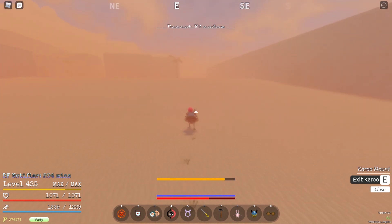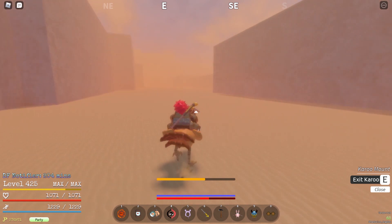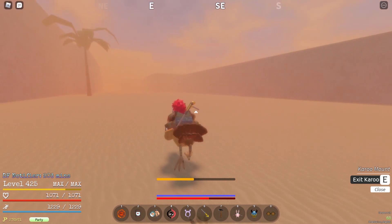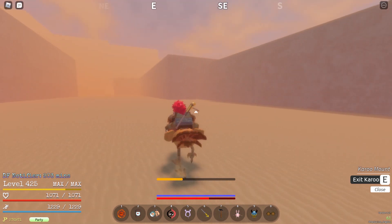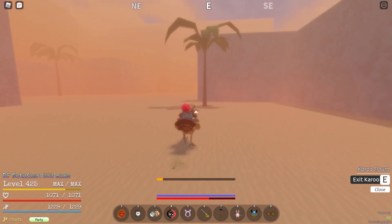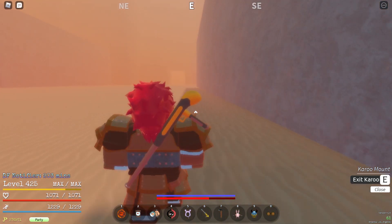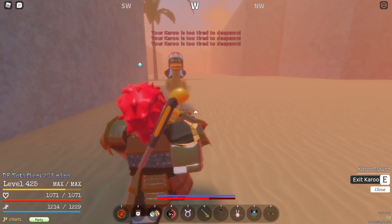If you have the Magma bird, get it — it's freaking fast, close to hoverboard speed or faster. It's useful because you don't summon any ship that follows you. Once you're here you'll see the cave, so I'm going to despawn the bird.